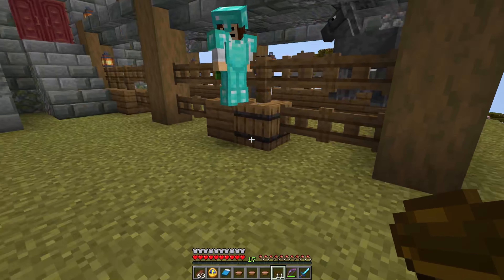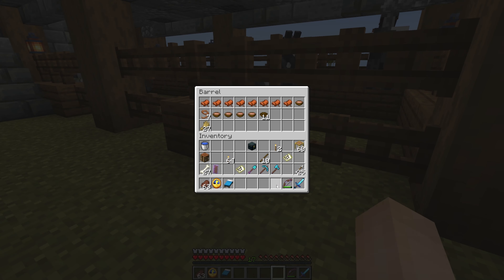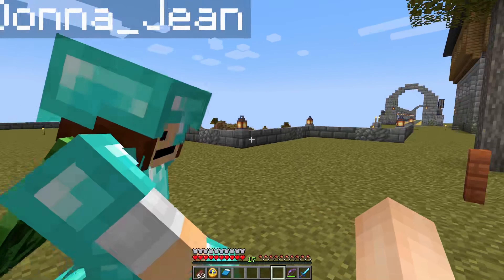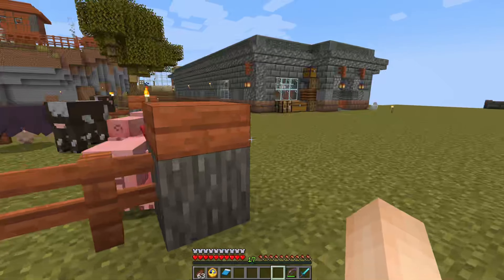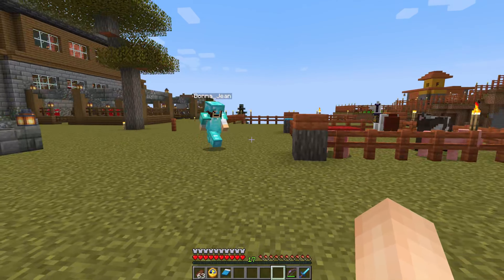Here are our horses. Mr. Llama ended up moving over here with a cow, a jeb sheep, and the two pigs. Go ahead and show them everything.